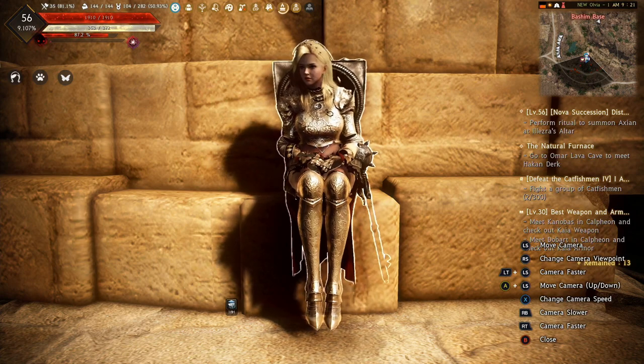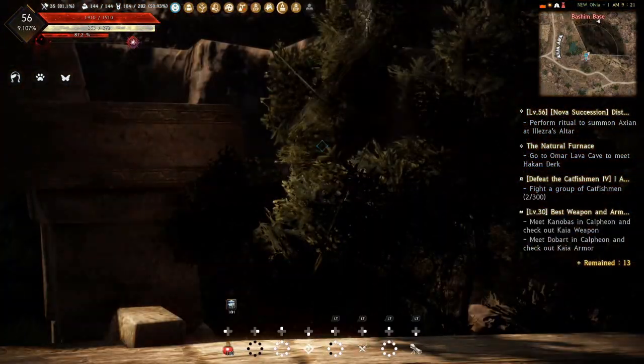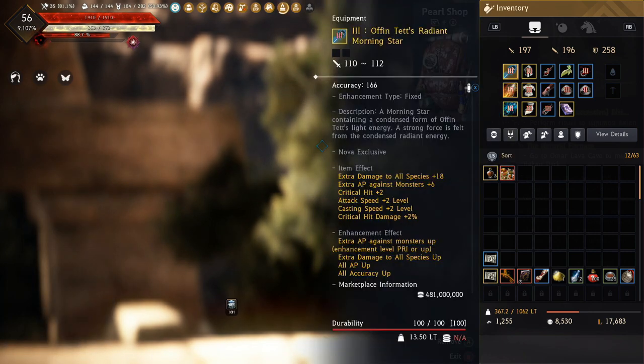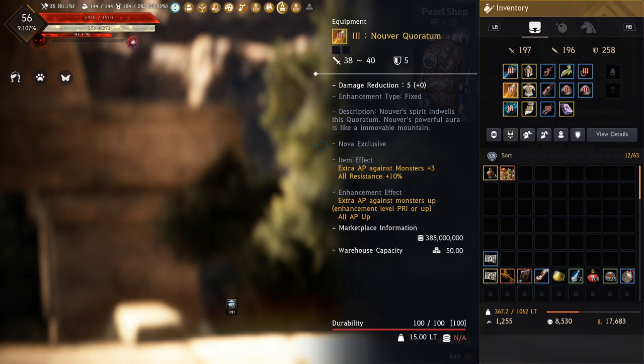Let's start off with going over our gear. Starting off with weapons, we have Tri Offentet's Radiant Morningstar. None of these have gems in them because I'm not sure whether I'm going to continue playing the character. So I haven't invested in anything to socket the weapons or armor — do keep that in mind. We also have a Tri Noiver Quaritam. I'm going to get a Quaritam later since we're farming monsters, but it doesn't really matter right now. We're high enough for Basham Base.